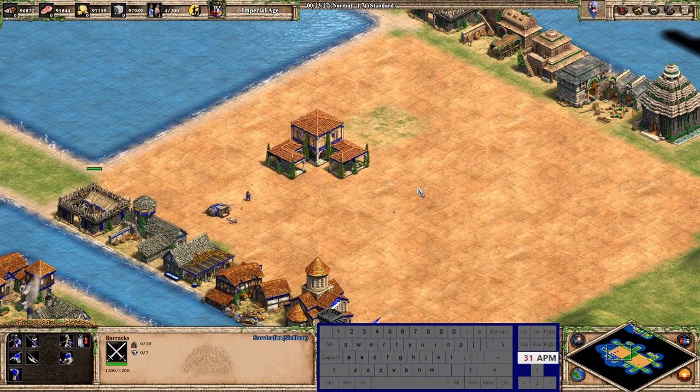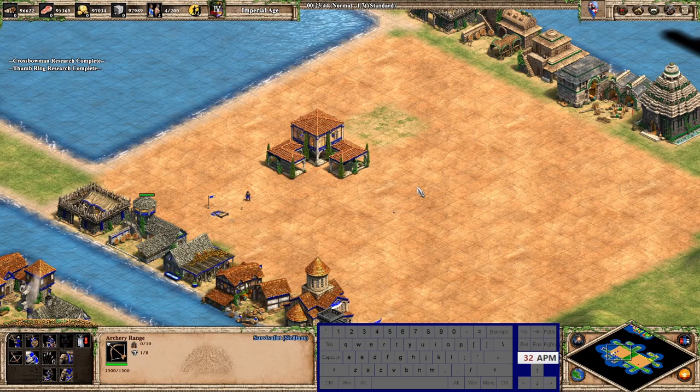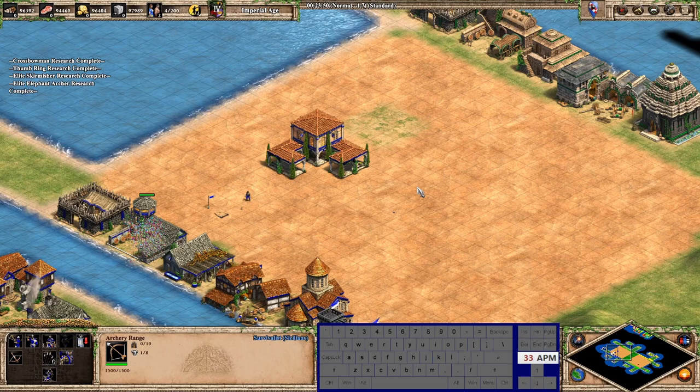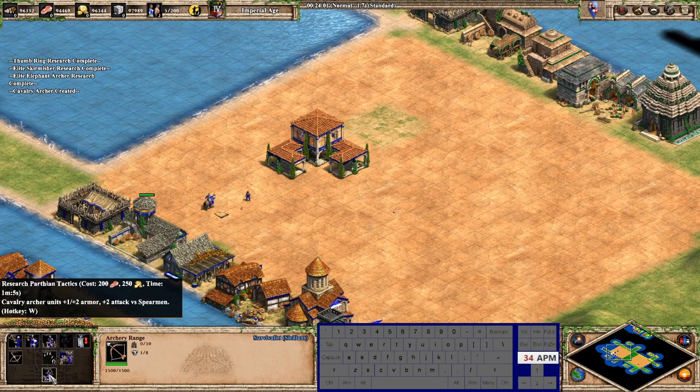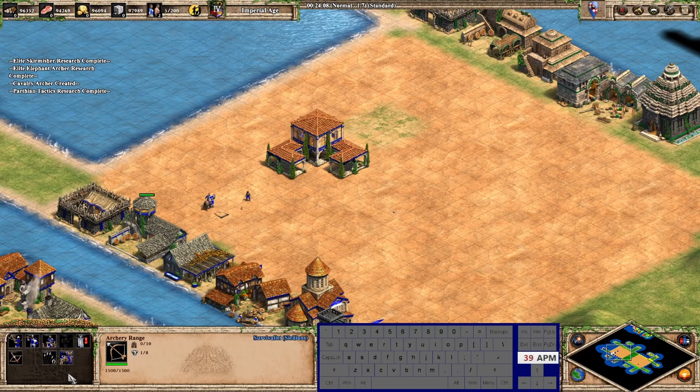Back to the barracks: for the archery range, crossbowmen is Z, thumb ring is C, skirmisher/elite skirmisher is X, and parthian tactics is W. D was for the elephant archer.